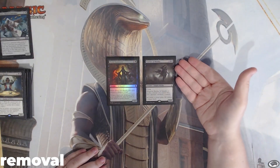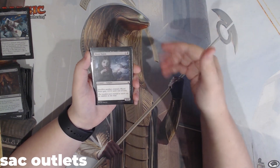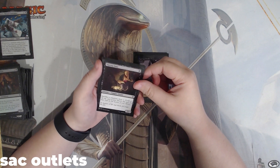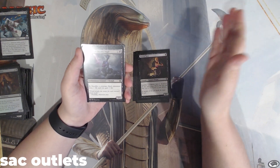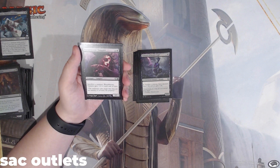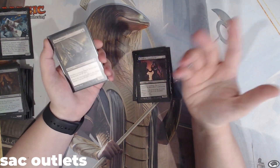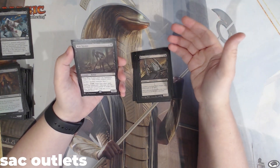Now let's talk about sac outlets. We have Blood Bairn, which we can swing in with — sacrifice another creature and it gets plus 2 plus 2 until end of turn. Cartel Aristocrat does the same but gives plus 1 plus 1 counters permanently, and we also sacrifice a creature. Viscera Seer lets us sack a creature and scry 1. Lampad of Death's Vigil requires paying 1 mana and sacrificing a creature — each opponent loses 1 life and you gain 1. Blood Throne Vampire: sacrifice a creature and it gets plus 2 plus 2 until end of turn. Blood Cultist: sacrifice a creature and put a plus 1 plus 1 counter on it. Drosshopper: sacrifice a creature and it gains flying until end of turn — probably 5 times normally. Woe Strider: when it enters, we get a 0-1 goat creature token, and we can sacrifice another creature to scry 1.